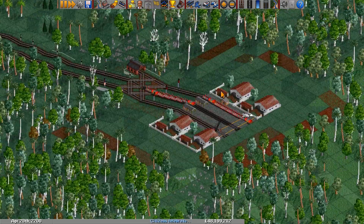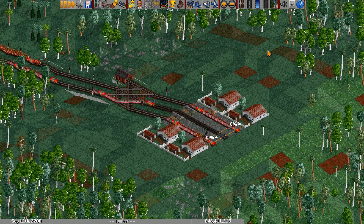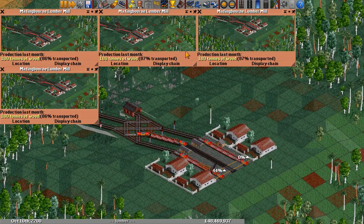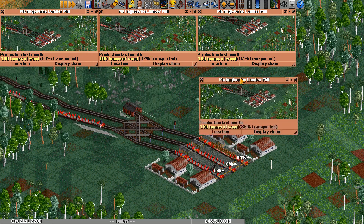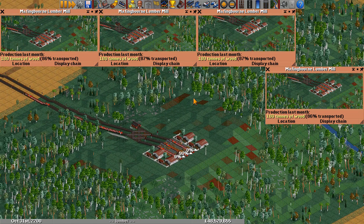Based on empirical testing, the game spawns about one tree per 75 tiles per month. So, if your settings allow multiple industries per town, you could fund four lumber mills all next to each other, and they should just about reach max production. That's 800 wood per month for free, for 1.6 million pounds.